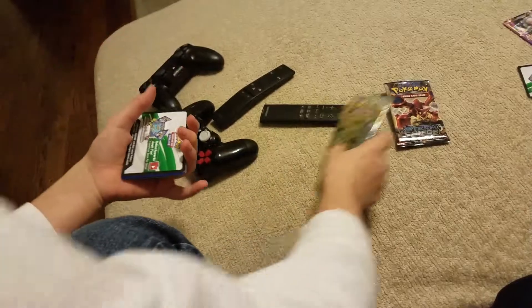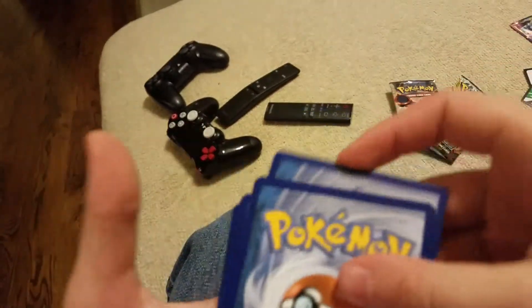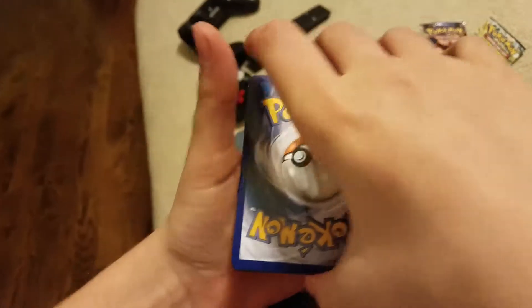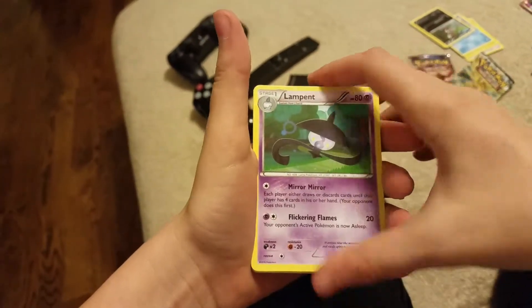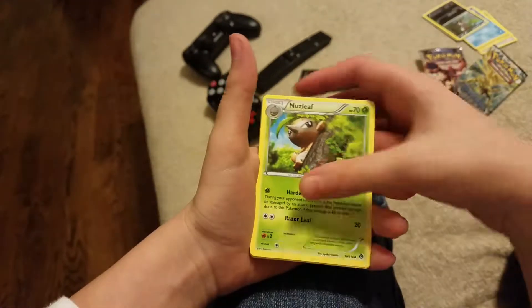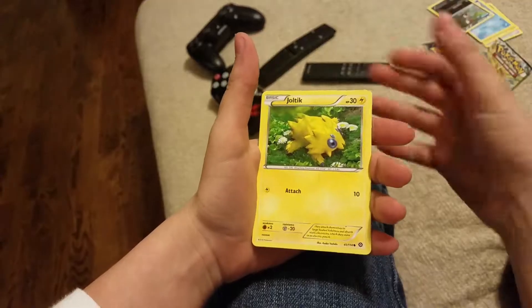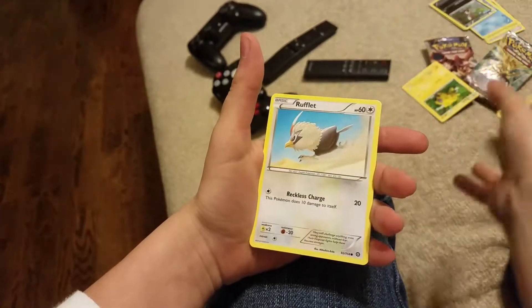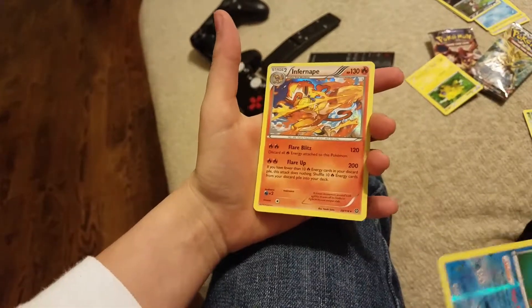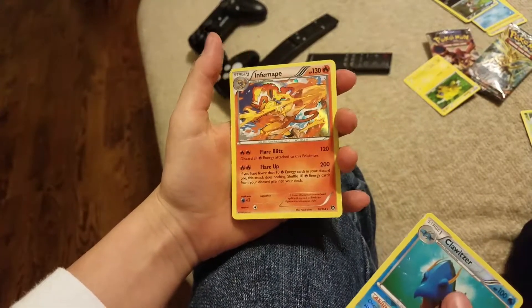It's another good code card. What if we got like a secret rare? Okay, so we started with a Lampent. Braviary. Nuzleaf. Tangela. Chiletic. Arvesta. Rufflet. Ponyta. Floatzel. And Infernape Apollo.